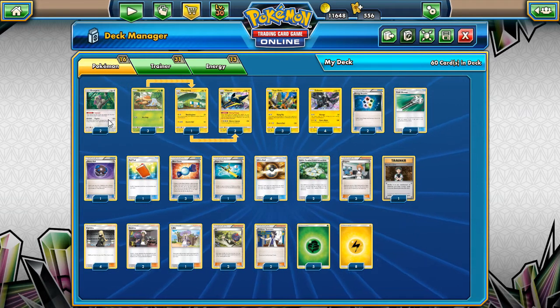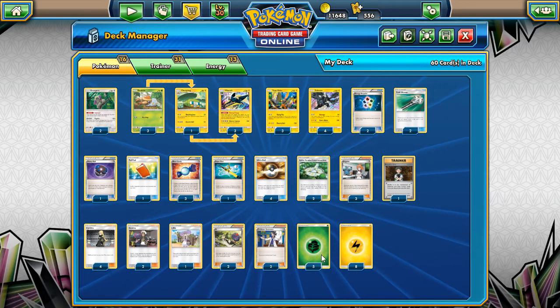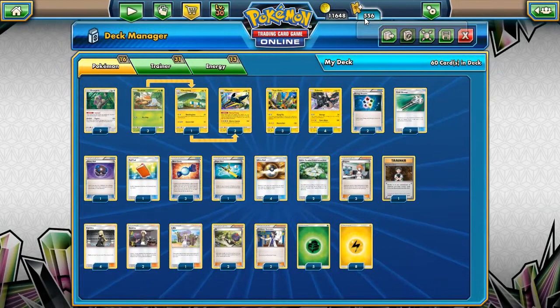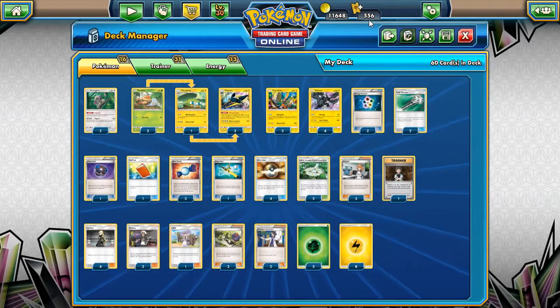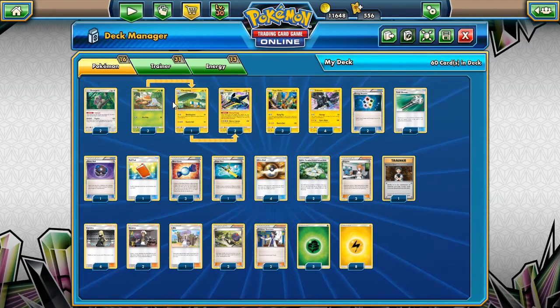I've been putting like three Oranguru in a lot of decks, but there are only two here because we have Koko and Zekrom, so there's enough to go around. It's easy to get him back with the Rod and Brock's Grit. There's a lot of energy in this deck — 13 — because we need to have it in the deck for Vikavolt. We're going to run through this energy, but we're going to be knocking out our opponent. This is a fun, cool deck. It's pretty strong. Obviously the weakness right now is fighting — it's like everything is weak to fighting right now, and fighting's a little bit strong, but it'll get weaker once the standard change comes into effect.